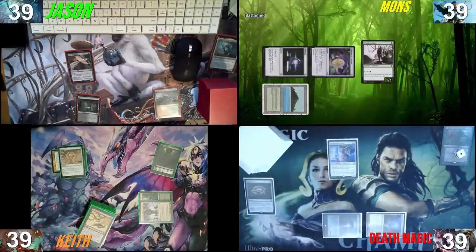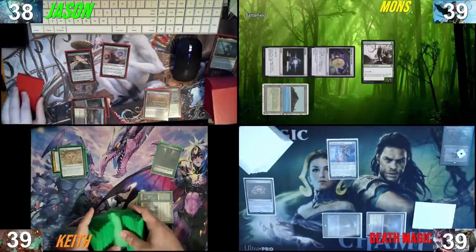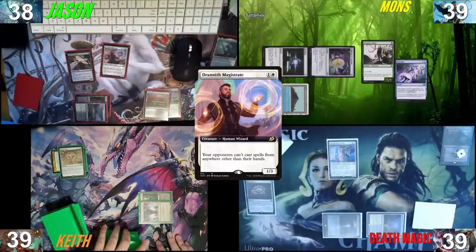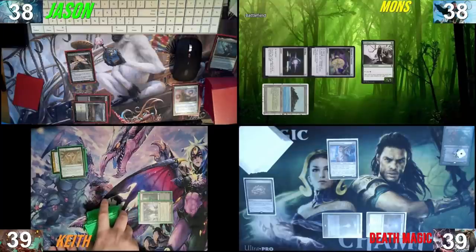I will draw a card. I'll play a Marsh Flats as my land drop, crack it for a Scrubland. Shuffle. And I will play probably the best top-deck tutor I could have asked for — the Dranite Magistrate. I have a response to your Dranite Magistrate. I think I have to do this — I'm trying to stop Kinnan coming out next turn. Exactly, that's why I'm forcing it. It gets Recoiled. I will then pass the turn.